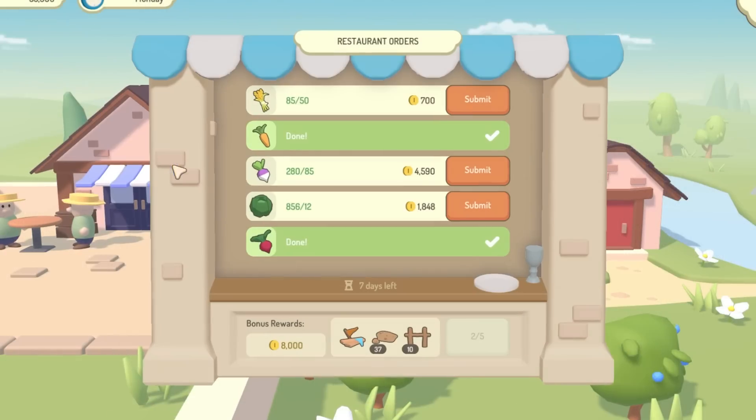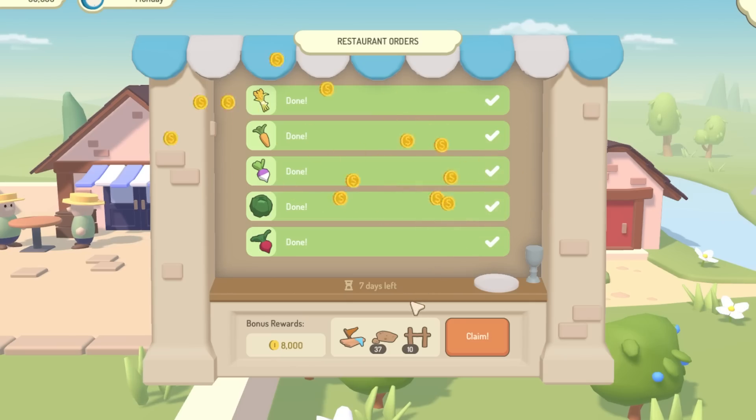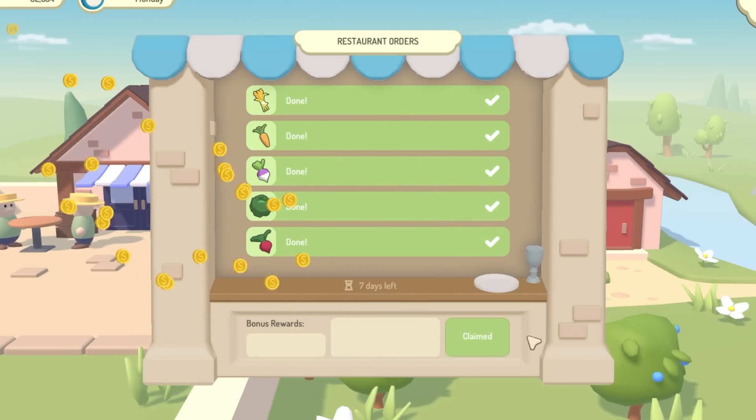I've just been working on this rewards panel at the bottom. If you complete all of the orders during the week then you're allowed to claim this bonus reward, which can be both cash and some items. So that's the main UI for this whole feature done now — I'm quite happy with it. If you've got any feedback do let me know, as I always struggle a bit with UI so any help is very much appreciated.